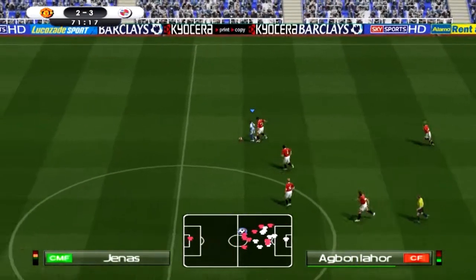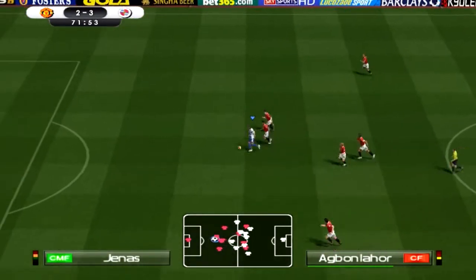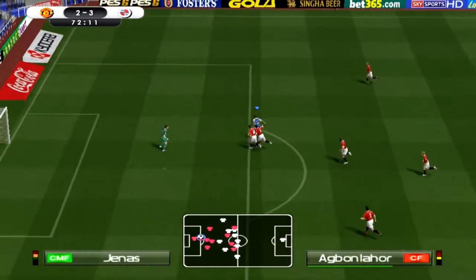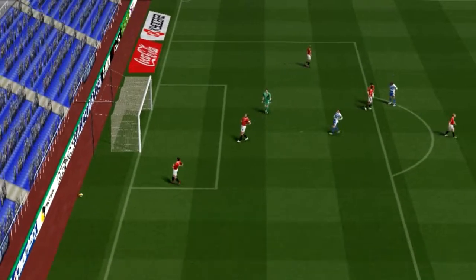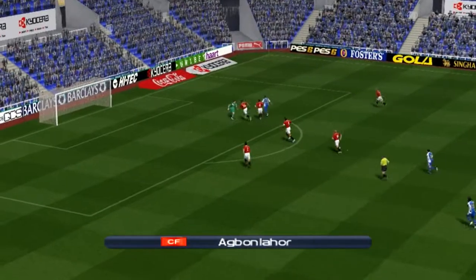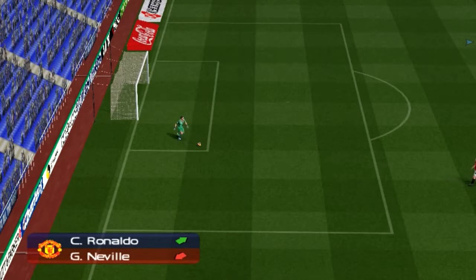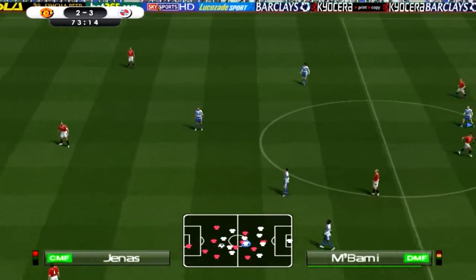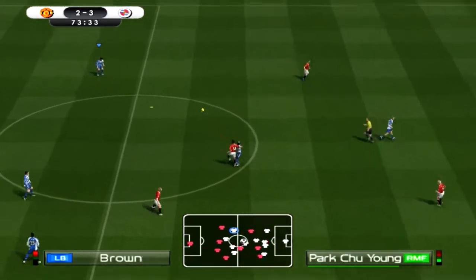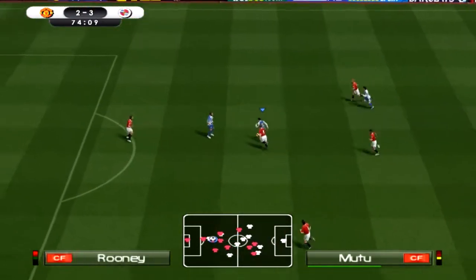And it's Agbonahor — if he can do this all on his own he's through! Oh no, it's unbelievable — Agbonahor! I don't believe it, he nearly did it all on his own. That's so unfortunate. They're sending Ronaldo on for Neville now — this is going to be an epic finish, it can honestly go either way. It's Mootoo — now he's going to try himself.